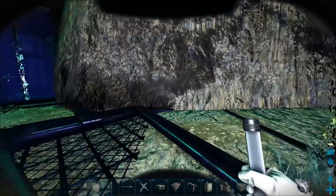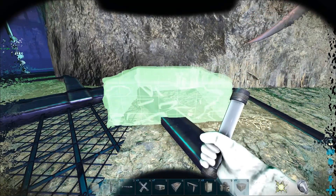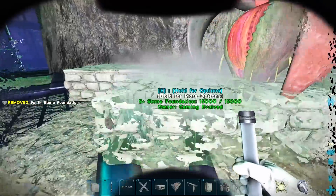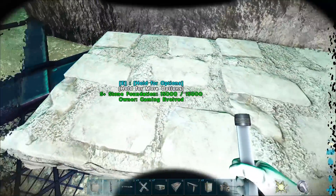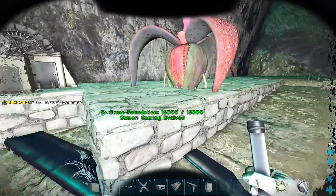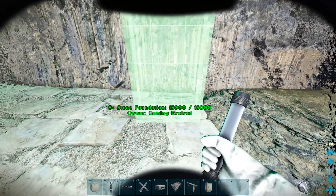I think I want to build the little setup back here. We can start right here and then go across. I'm going to need a couple more foundations, but we could stick the generator right here. Let's pop this down and turn it around. So we're going to have our generator there. Over here we can stick down the fridges — I'm going to have fridges specifically to store the eggs and not have them spoil in a crafting bench or something.